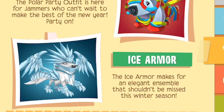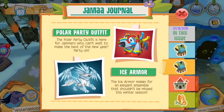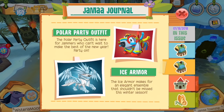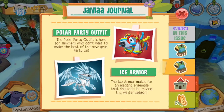At the bottom, we have ice armor. Ooh, the ice armor makes for an elegant ensemble that shouldn't be missed this winter season. I don't know if Play Wild has already introduced ice armor. Ice armor is a pretty common armor set on Animal Jam, the browser version, but maybe this is a brand new feature for Play Wild. Either way, we can check that out. I feel like that will be a fun thing to purchase and wear. I don't have many armor sets and the ones I do have are kind of dorky, so this will be quite nice.